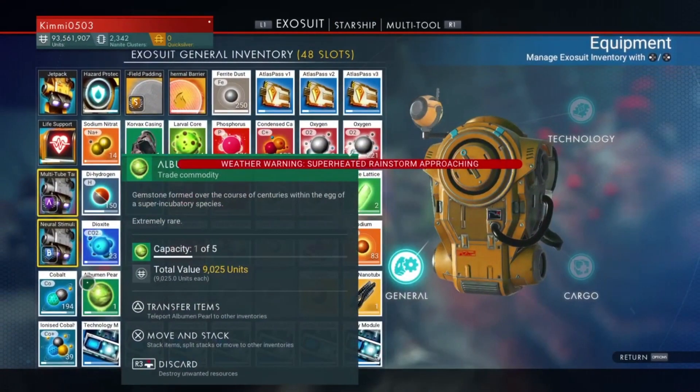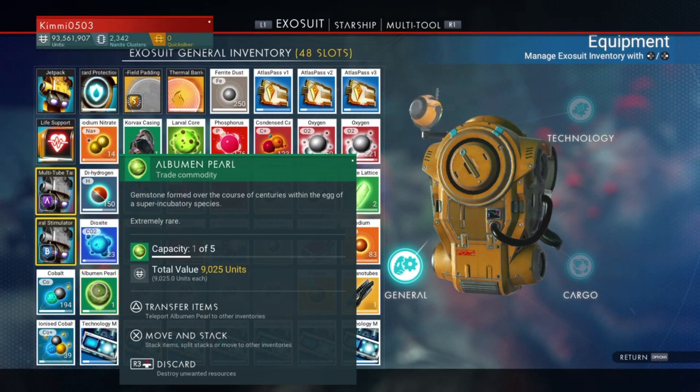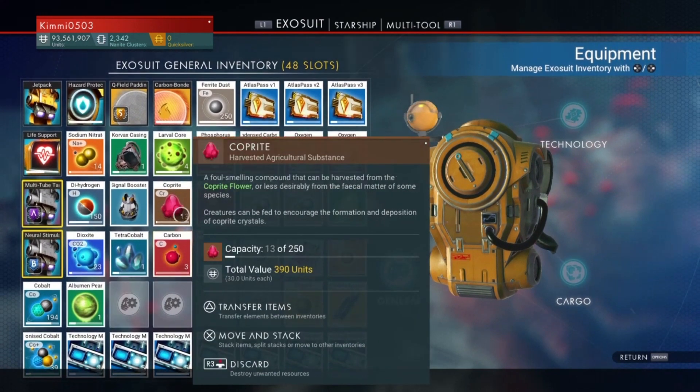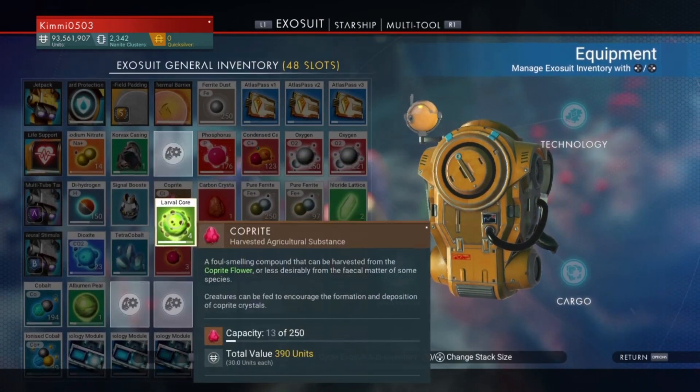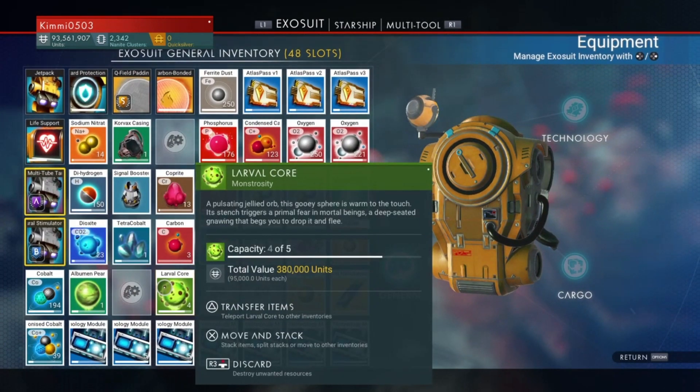So we're going to take that, and if I show you guys in the inventory — there we go — it is worth just over nine thousand units. Now previously it was worth just over nineteen thousand, and this is the slightly more unpleasant cousin: